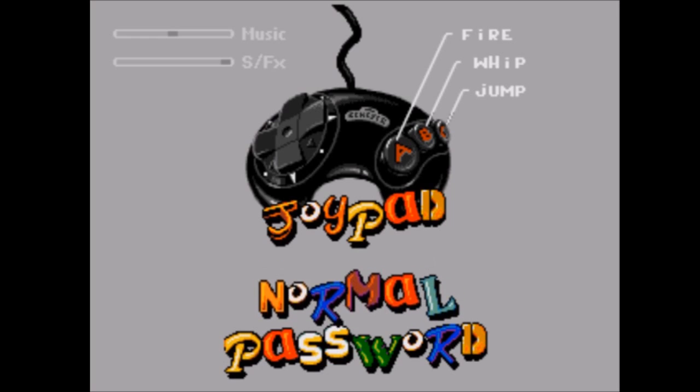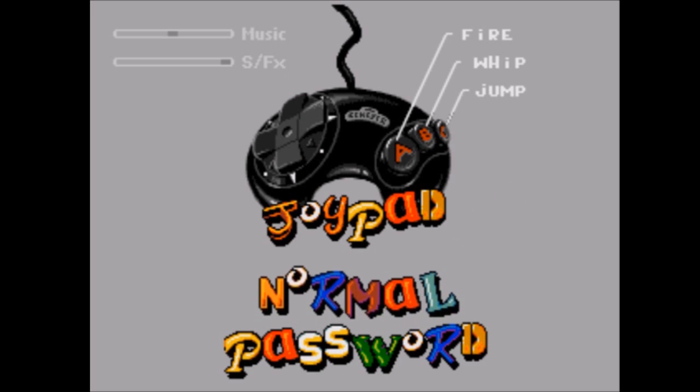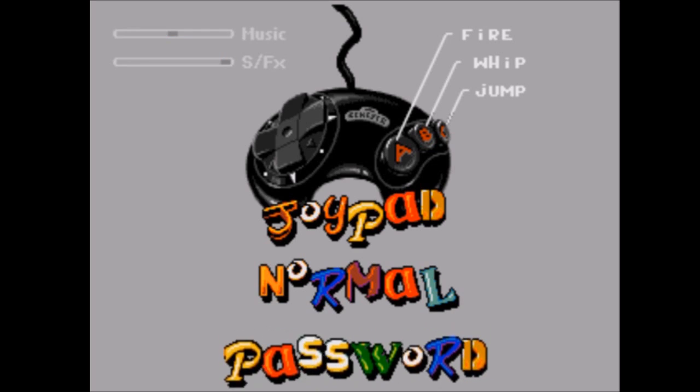Let's jump to the options real quick. These are our controls: A to fire, B to whip, and C to jump. We are playing on normal, because quite frankly I don't think I can beat it on difficult — I might not even beat it on normal. We also have the option to use passwords; we don't have any yet, but that's going to change. I'm going to leave the sound, music, and controls the way they are.